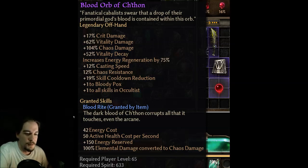Blood Rite. The dark blood of Chethan corrupts all that it touches, even the arcane. It reads like a toggled ability — you toggle it on. It costs 50 health per second, which is easily dealt with. In all honesty, 50 health regen is not difficult to get — it doesn't even matter what class you're going to. You could build for health regen and completely negate that cost.